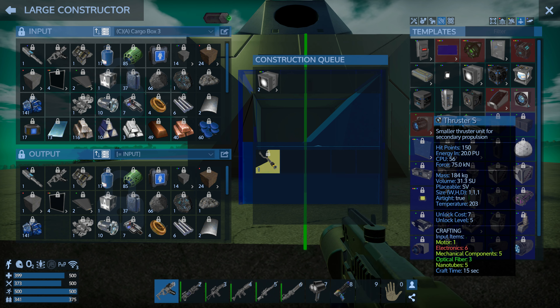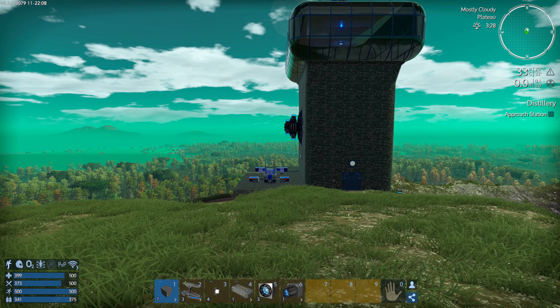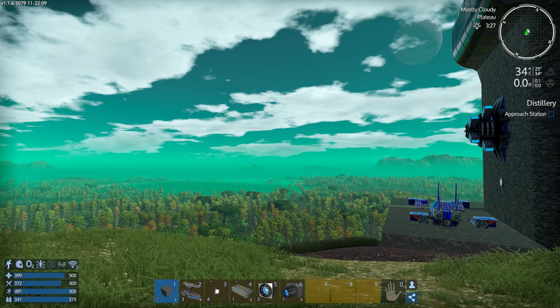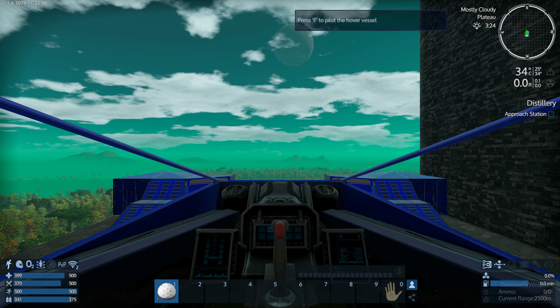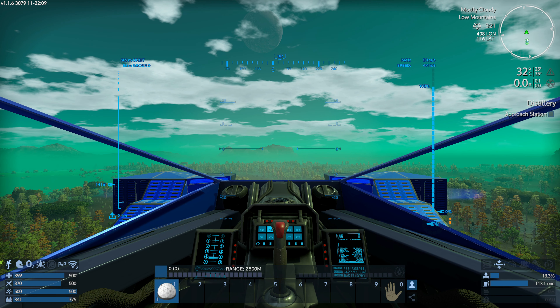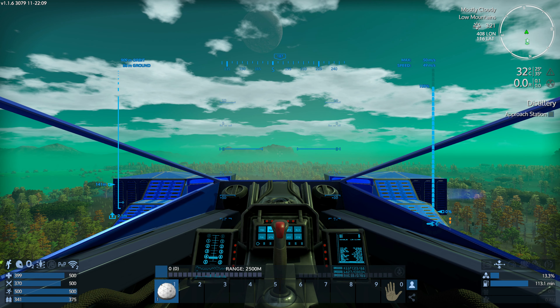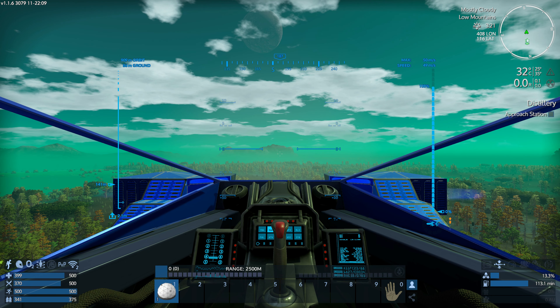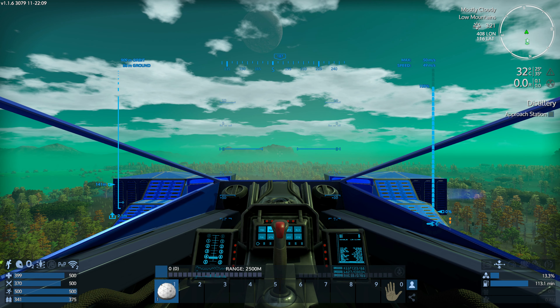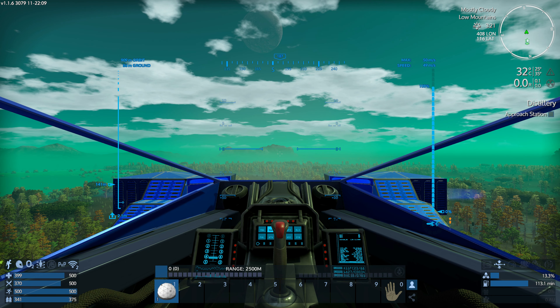We only made three thrusters, and if we're taking this thing into space we need to be more concerted with our thrusters — we need to actually think about what we're doing. We'll likely need spotlights. Let's go to spotlights — and we're straight out of silicon on the electronics. Well, this was bound to happen. We know where some silicon is though, approximately 60% left, so let's go on a journey and grab some.